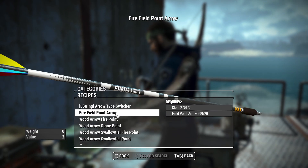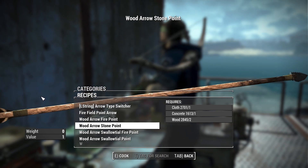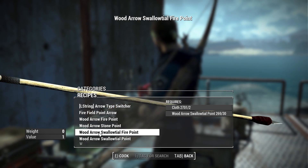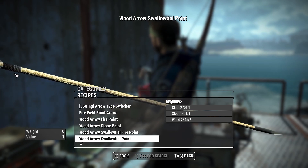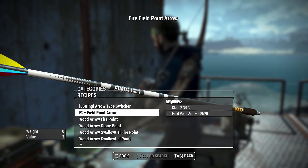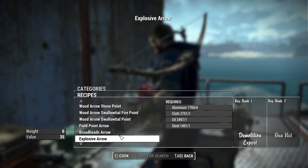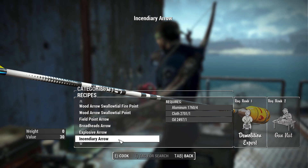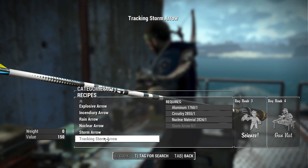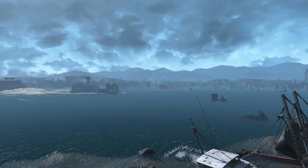In the L-String Arrow section, there are a whole lot of different arrow types. We have standard wood arrows made of wood and stone, with a fire version wrapped in cloth. There are also swallowtail wood arrows with a real arrowhead, which also have a fire version, and field point arrows which are more modern and also have a fire version. On top of that there are explosive broadheads, incendiaries, rain arrows, nuclear arrows, storm arrows, and tracking storm arrows.